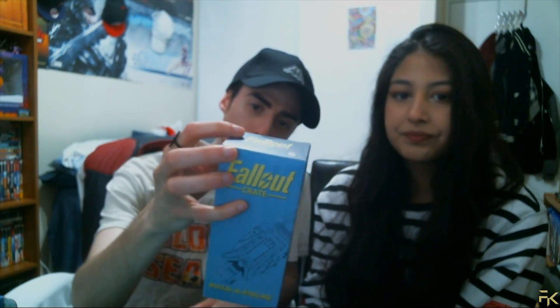This is called a Build-a-Figure. It's pieced together — you see that character up there? Multiple pieces come in each box, like a Kinder Surprise. It looks like this piece is the arm. We need to get four more crates to have another figure to build — that's their incentive for you to keep buying crates. Consumerism!